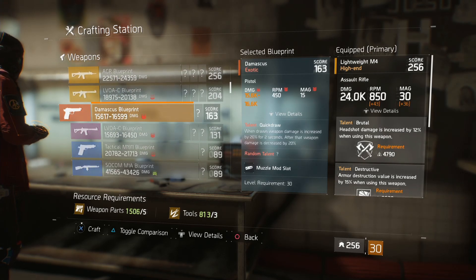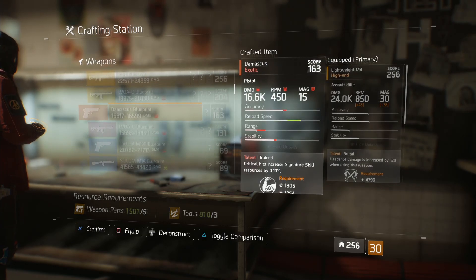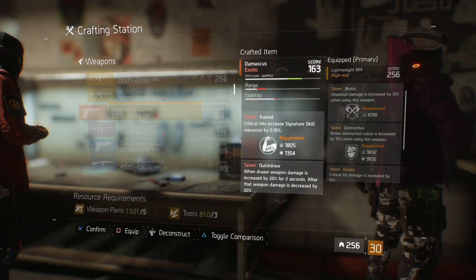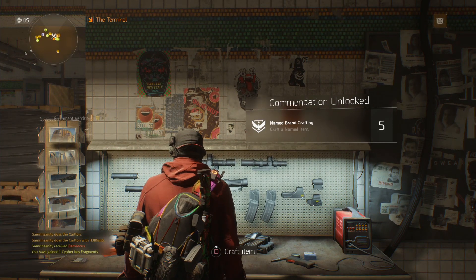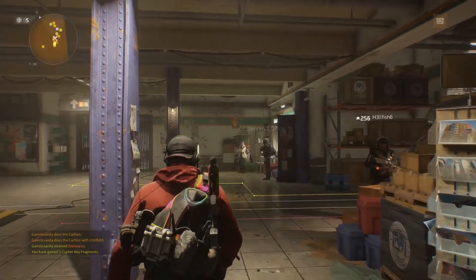The Damascus is the main named blueprint that you get. We haven't gotten a single one since, but it's the only one you have an option for. Yes, it's gear score 163, but go ahead and craft that bad boy at the crafting station. The moment you back out and go back to your normal play stance, it's going to automatically unlock the commendation 'Named Brand Crafting.' It's only worth five commendation score.